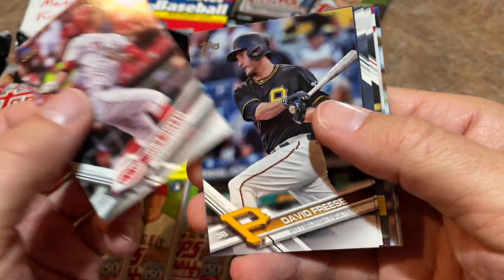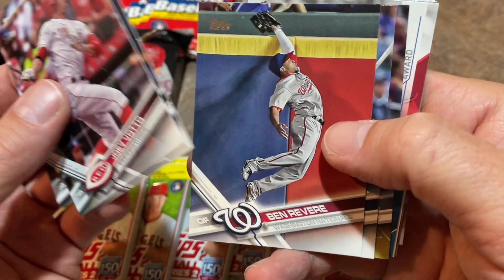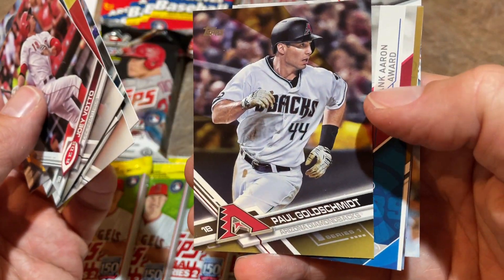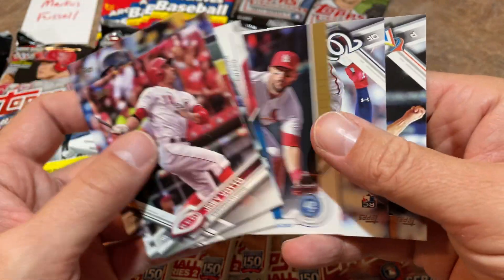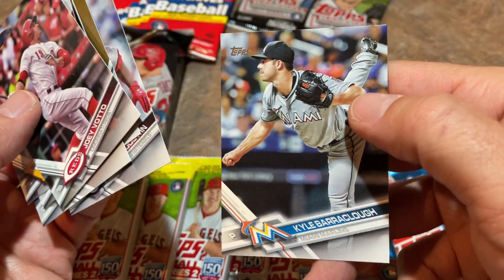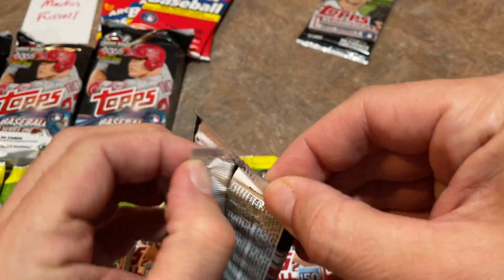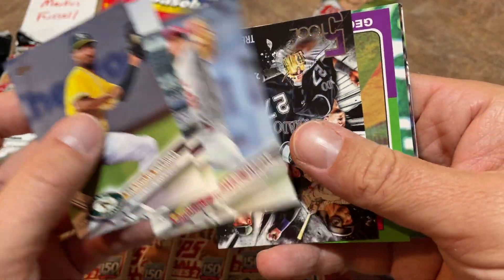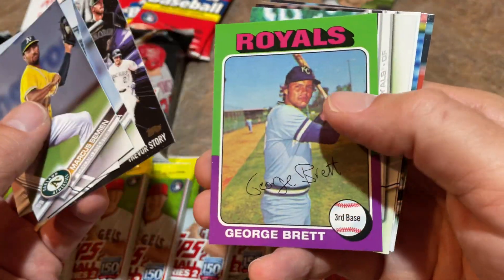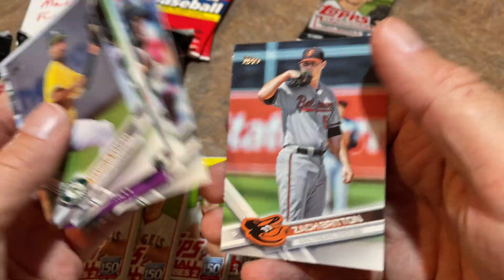Let's see if we can find the Aaron Judge rookie. We've got Joey Votto leading things off, David Freese, John Gray, Ben Revere, Nolan Arenado, and a gold card of Paul Goldschmidt numbered 121 out of 2017. Matt Carpenter and a rookie card of Brian Goodwin. No Judge or Bregman or Glasnow in that one. Next pack has Marcus Semien, Josh Bell rookie card — one of the nice ones — a George Brett 1975 reprint rookie, Tyler White, David Dahl, and Zach Britton.